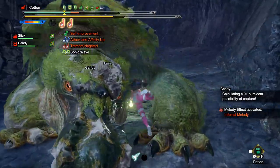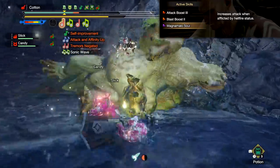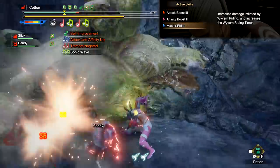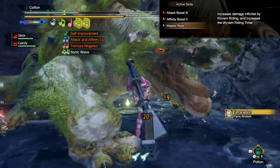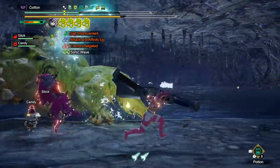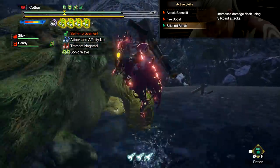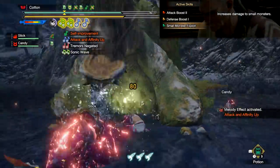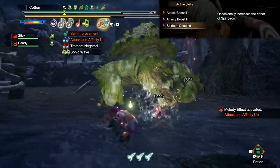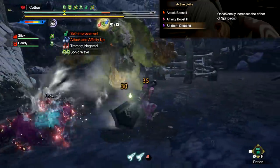Then there is Magna Malo Soul — particularly unique to Magna Malo — which increases your attack power while afflicted with Hellfire Blight, and definitely has potential for some very interesting synergy. We also have Master Rider, which increases damage while Wyvern Riding and increases the Wyvern Ride timer, though it isn't very effective. All of these will somehow make someone happy somewhere, and that is the true beauty of the system. Past this, Silkbind Boost increases the damage of your Silkbind attacks, Small Monster Exploit increases damage to small monsters, and Spirit Bird Doubled occasionally increases the effect of Spirit Birds, though it won't increase your maximum buff.